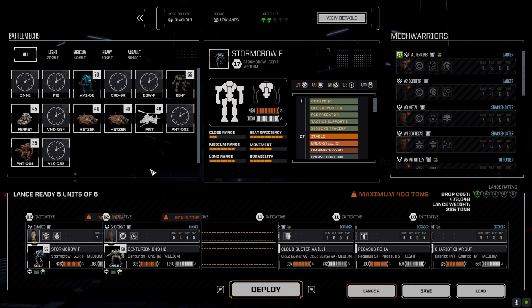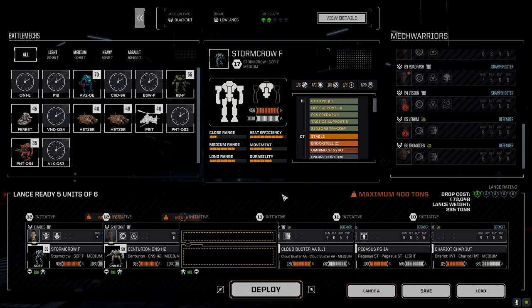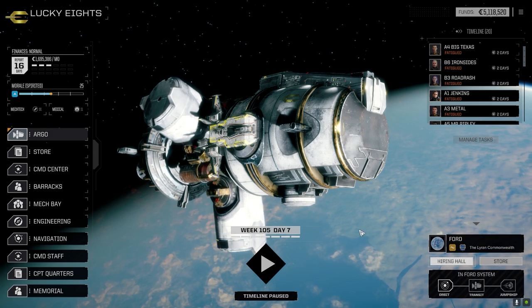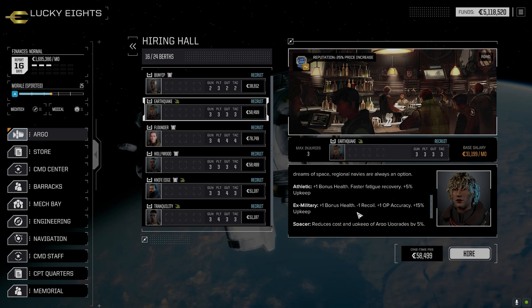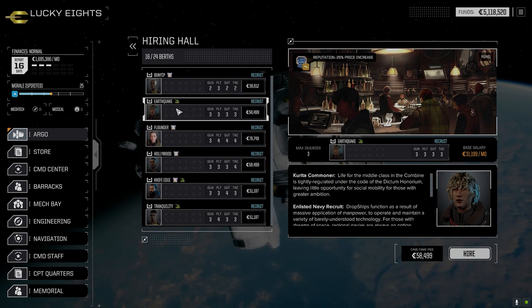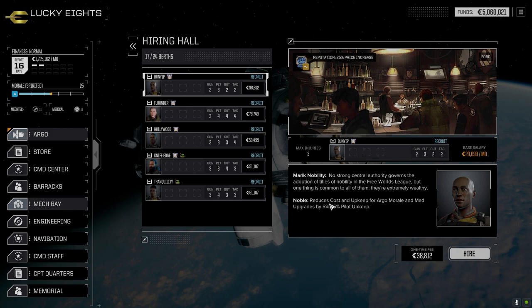Let's hope this pays off — I really hope we don't get clobbered here. I'm very tempted to just take another vehicle but I don't think we have anybody to go with them. Let me do a quick check. Let's go back to the Argo. We got some average vehicle pilots — Athletic, that's a bonus. Navy recruit, got Athletic, ex-military. Spacer, almost no skills, but let's take Earthquake.